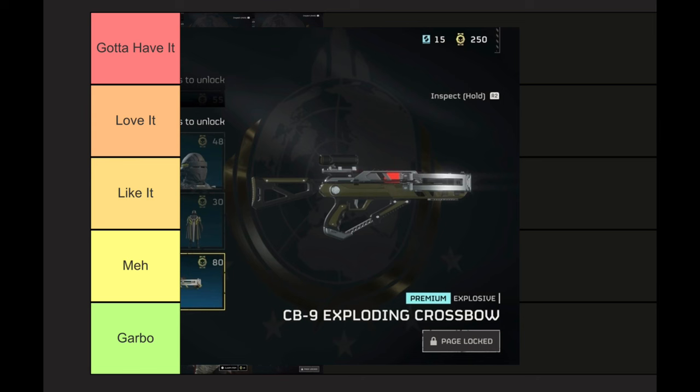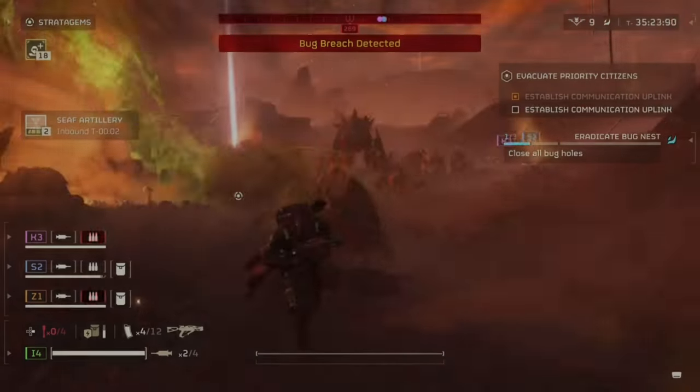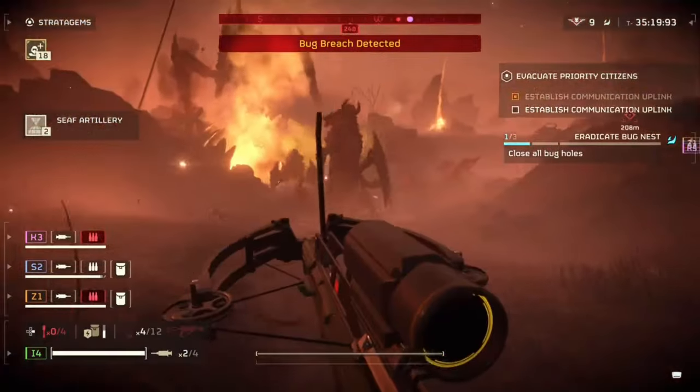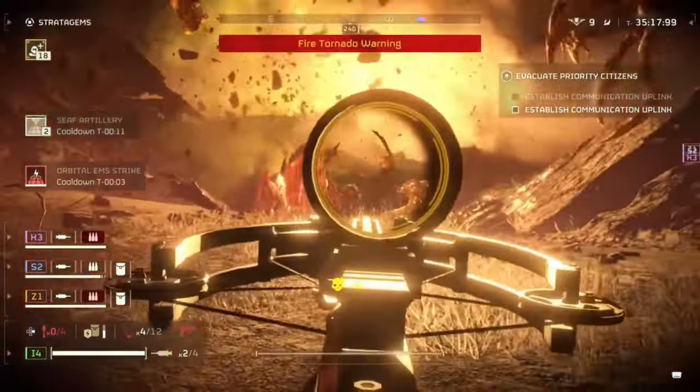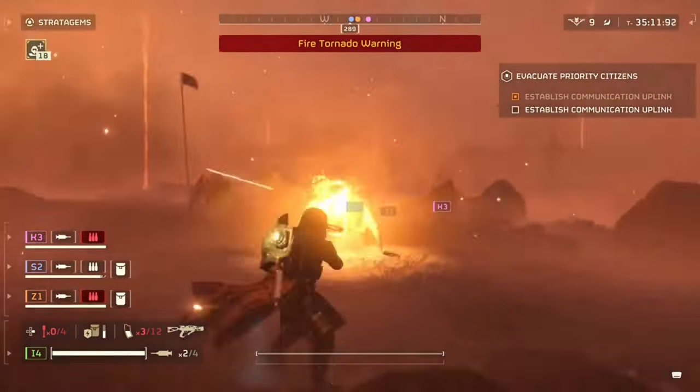Unfortunately, I was right to worry. The Explosive Crossbow is clearly distinct from the Eruptor rifle — where the Eruptor is everything people love about explosive primaries, the Crossbow represents everything people hate. It deals way less damage to single-target enemies than the Eruptor, unless of course you accidentally hit yourself, whereby you'll be instantly killed — whereas the Eruptor merely ragdolls you and deals a slight bit of damage.